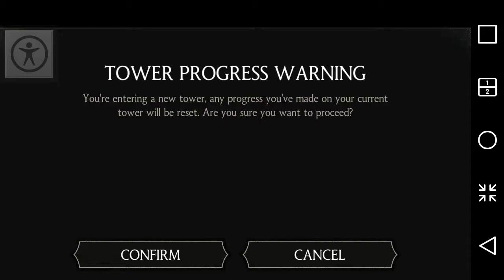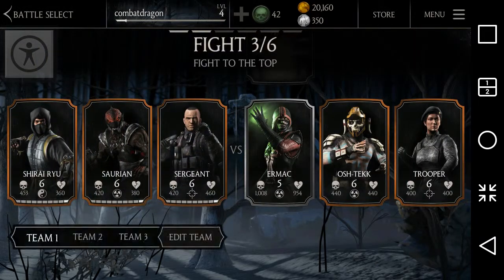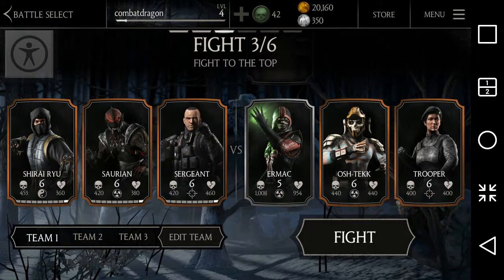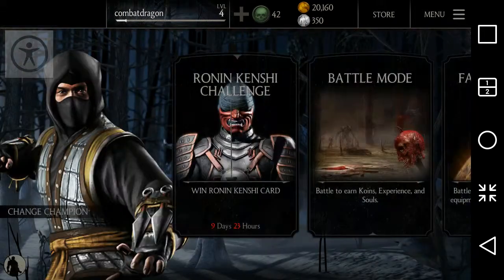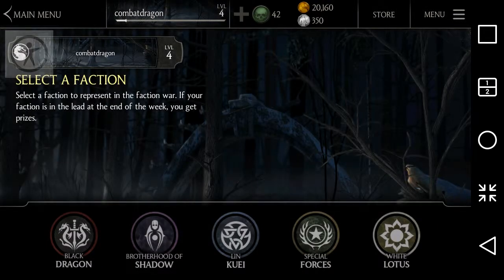If you want to redo a tower, any previous progress will be replaced by your new progress, but that's not a problem since you can still keep increasing your experience points. That's what you can do in battle mode — it's basically the same as challenging mode. Now let's move on to faction wars.